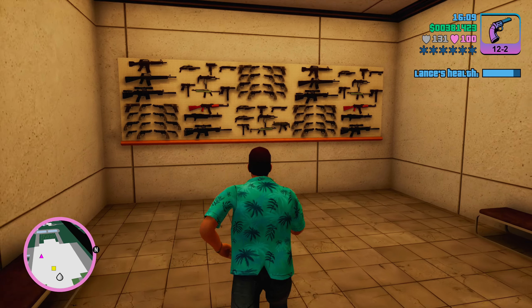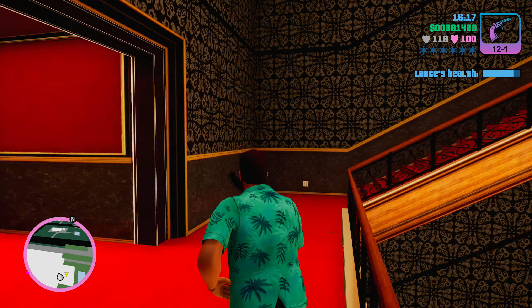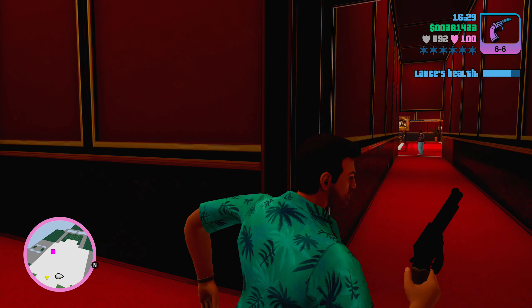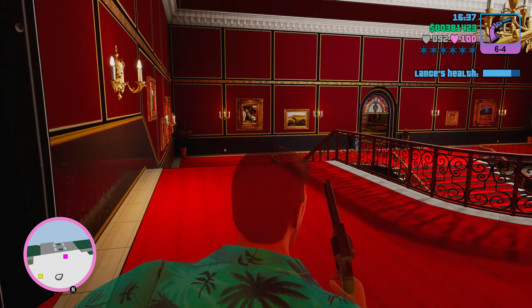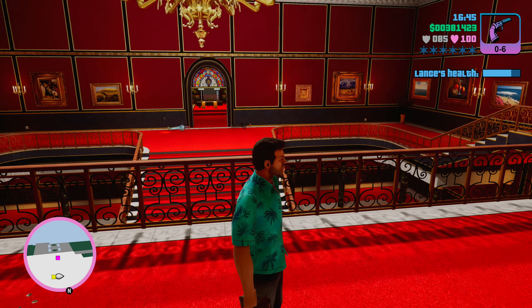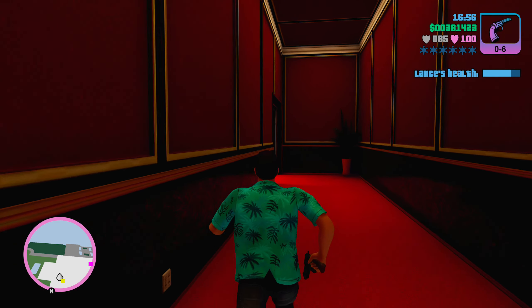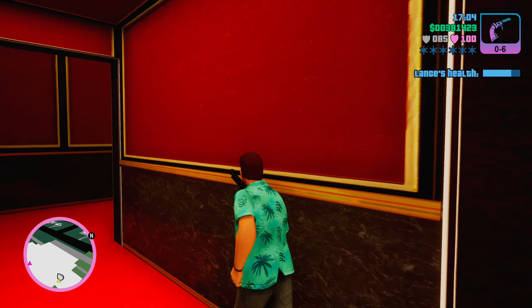Alright, we're in his mansion. His little armory — there's nothing in there for us. I'm going to clear out the balconies first. It's very red in here. That was a nice hip fire — unassisted aim. Come on Diaz, where are you? You in your office? Up here is cleared, so I'm going to go back and not trigger anything, then go down onto the main floor and clear them out too.